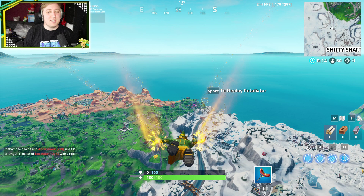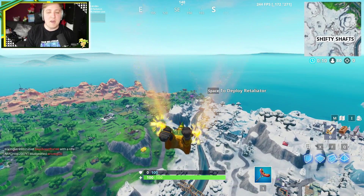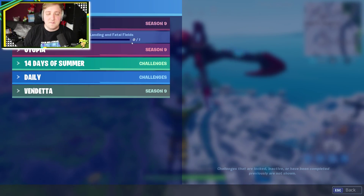Hello everybody! I'm InTheLittlewood, also known as Martin. Welcome back to the channel and welcome back to Fortnite. So today, we're jumping in to try and find ourselves Fortbyte number 63. And this one requires us to look between Lucky Landing and Fatal Fields.